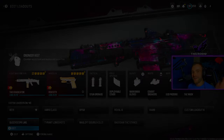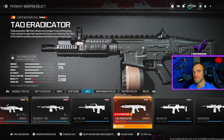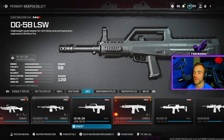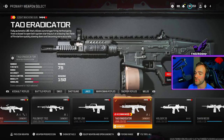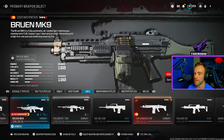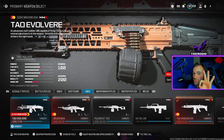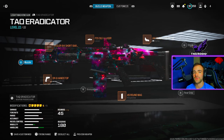Class setup time — pay attention because one of you is going to make this mistake. The Tack Eradicator is a recommended weapon because it has the fire symbol; the DG-58 is not, because it doesn't. You can either use the Tack Eradicator, the Bruin MK9, or the Tack Evolver — only those three weapons. Here are my attachments — copy them, screenshot, pause the video.